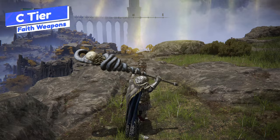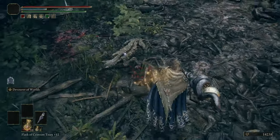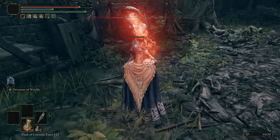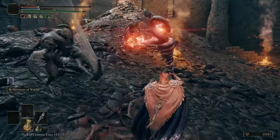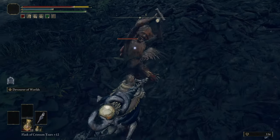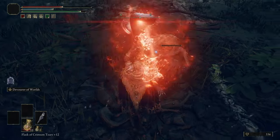Moving on to C tier — we have the Devourer's Scepter, a great hammer. Great hammers have good stagger potential, and this weapon does physical and fire damage, which is pretty solid. The Ash of War will sap health from enemies around you, but it has such a slow wind-up that by the time you've stuck the staff in the ground, you're probably going to take damage anyway. If that were quicker, it could be bumped up the list, but it's not a bad great hammer.